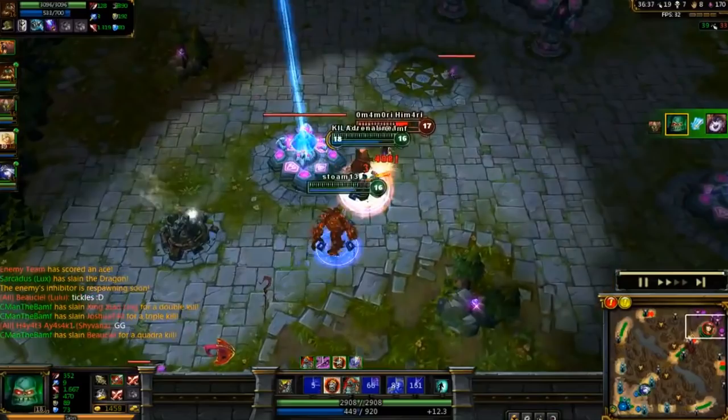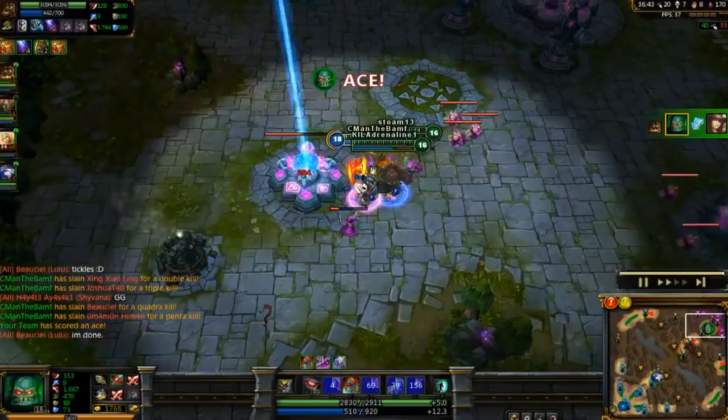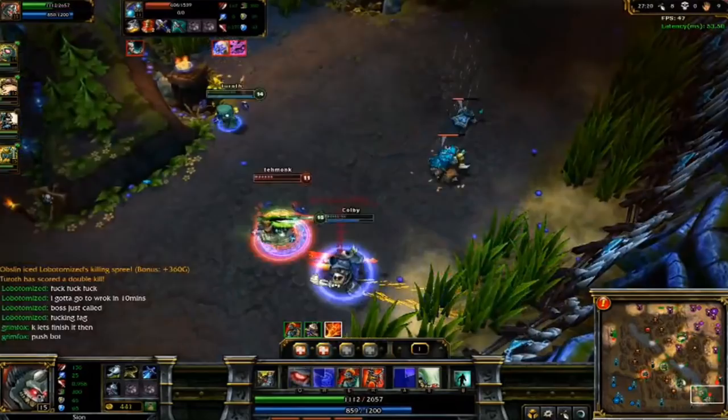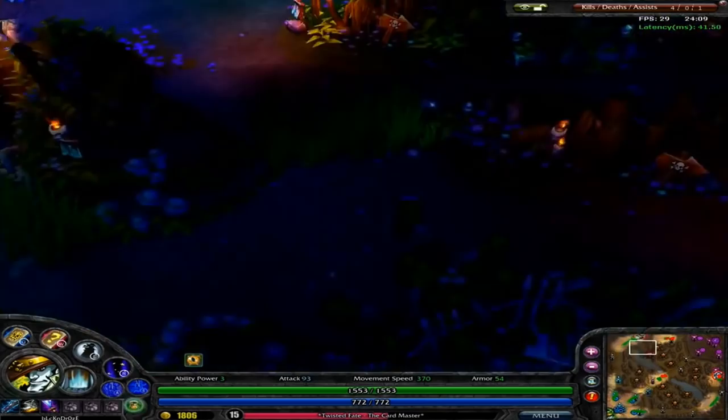So how good was beta Scion? Well, it turns out he's probably one of the more underrated beta champions. When people think about the beta and what was overpowered, they think about Twisted Fate, Blitzcrank with his 5 second AoE silence, Jax with his crazy dodge scaling — but maybe Scion fits in line with one of those crazy beta champions. And that's just about it. If you enjoyed the video, subscribe if you want, thanks for watching, and I'll see you guys next time.